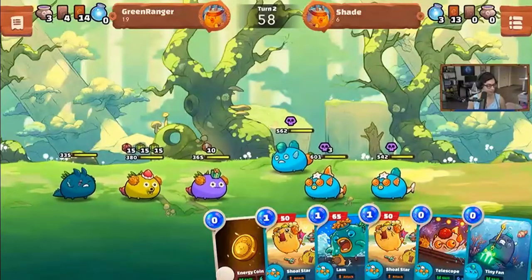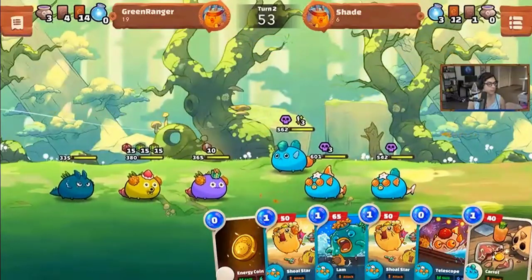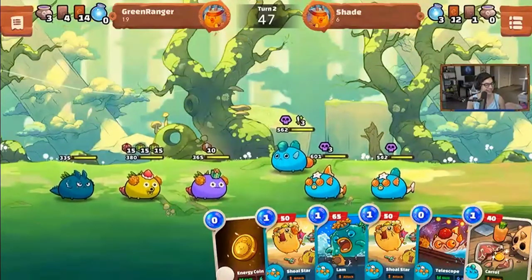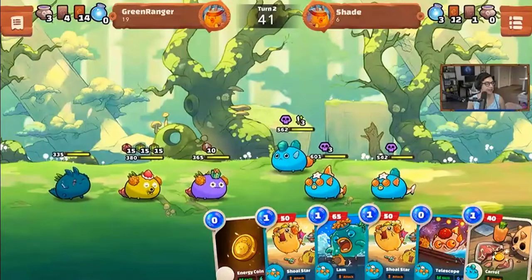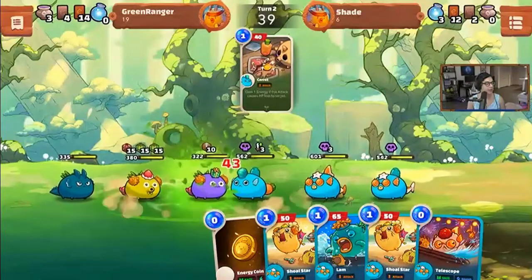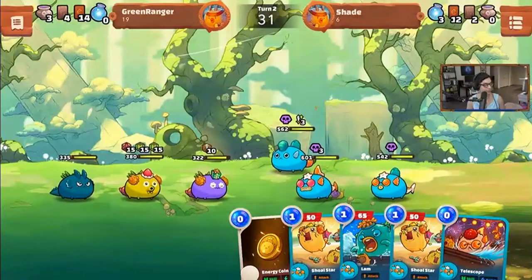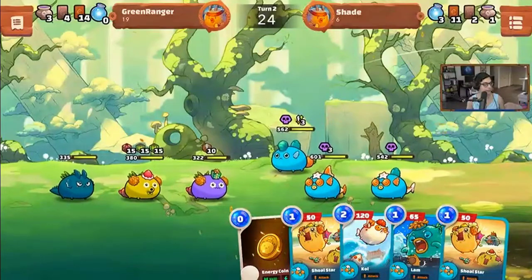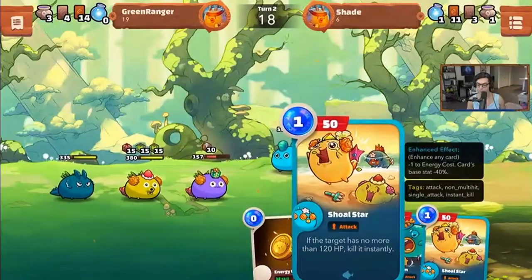This classic aqua build is one of the oldest origin builds — a lot of people played it during the playtests. It's a very solid build. I'm going to use Telescope on the Koi here — I do 165 damage because I have three aquas.